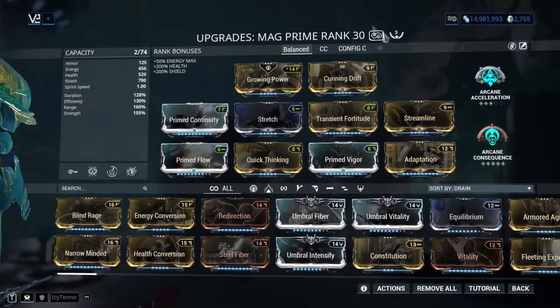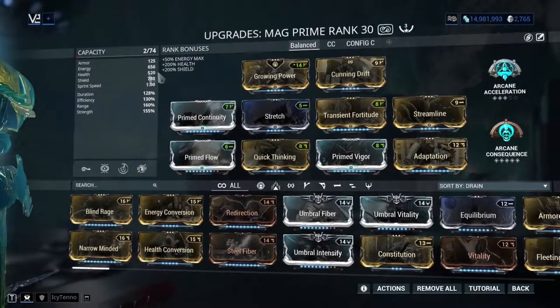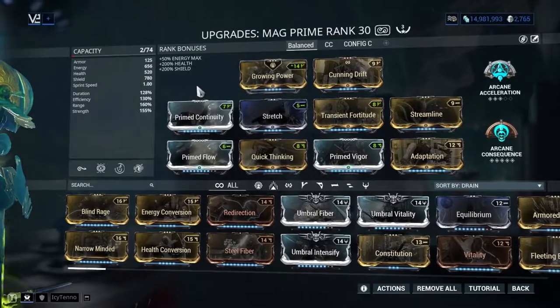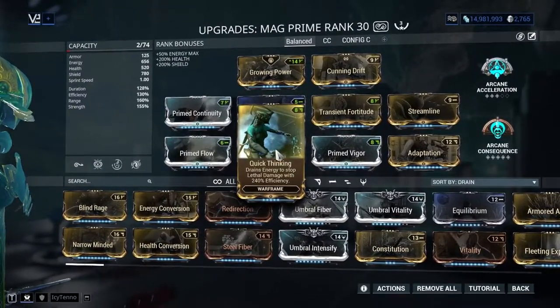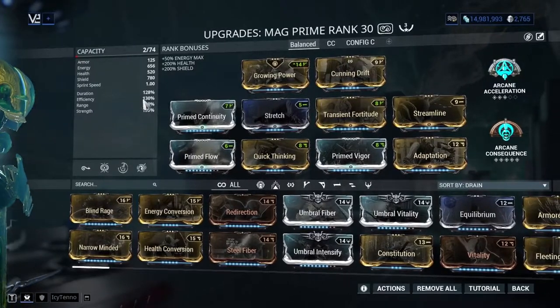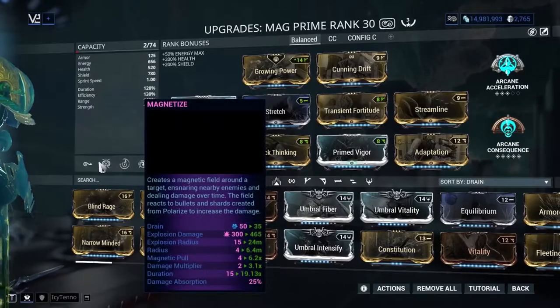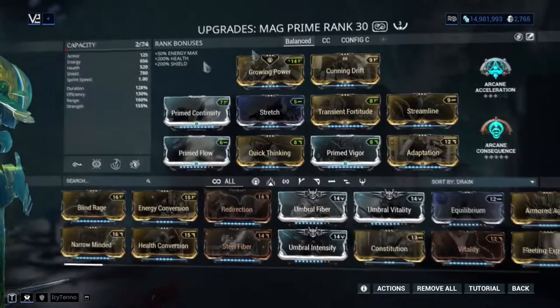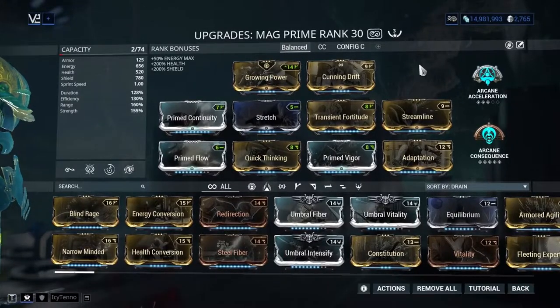I added more range because range benefits everything. A bit of duration with Prime Continuity, I added Prime Flow and Quicktaking just in case — you never know. And a little bit of efficiency, because yeah, it's quality of life. I like this build, it works great.